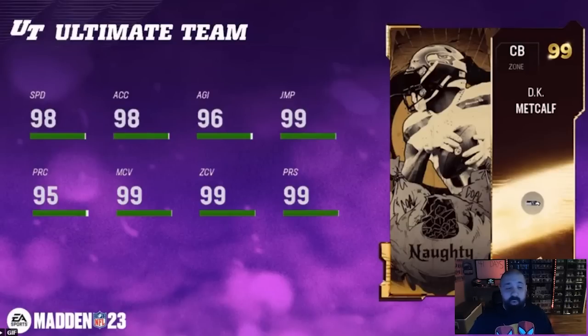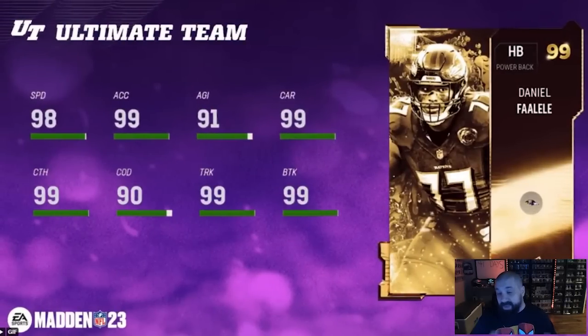DK Metcalf, a wide receiver turned cornerback — a lot of those this year in Golden Tickets. 98 speed, 99 man, 99 zone, 99 press, agility 95-96, and jumping 99. I would have preferred better agility over jumping, but that's what the creator went with.